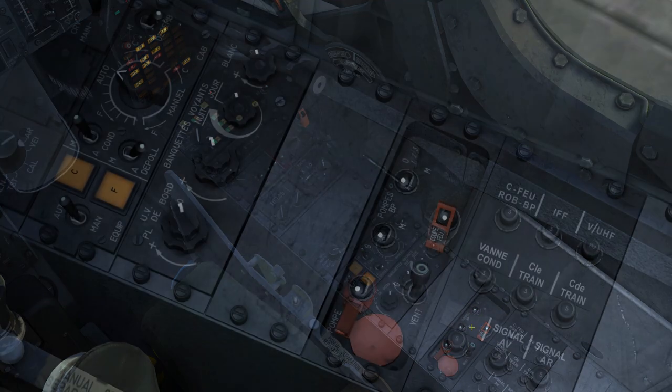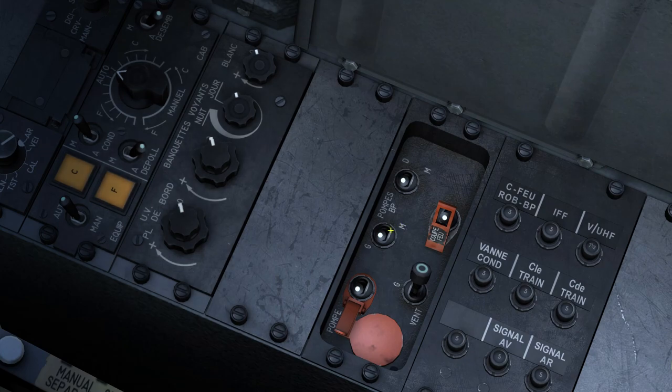We'll take a closer look at the engine control panel. Here I'm going to enable the left and right boost pumps, set the fuel shutoff valve into the open position, and set the vent selector.